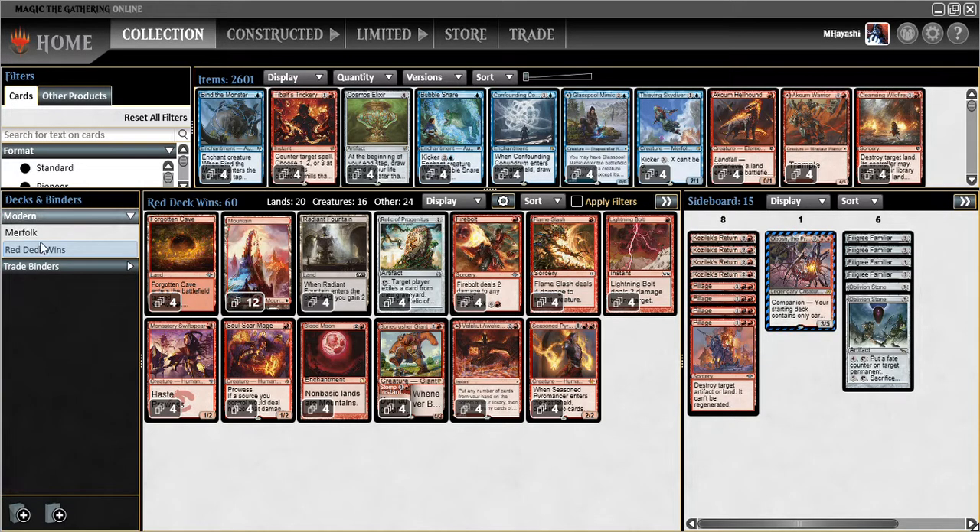Pyrite Spellbomb will definitely be missed — it's nice to have another burn-spell-type card. But I kind of like Filigree Familiar because in some matchups, like prowess mirrors, I may just side out the prowess creatures entirely and go all-in on a value plan. Having incidental life gain, a decent blocker that also draws a card could be good. Can't know until we give it a try — let's give it a shot.